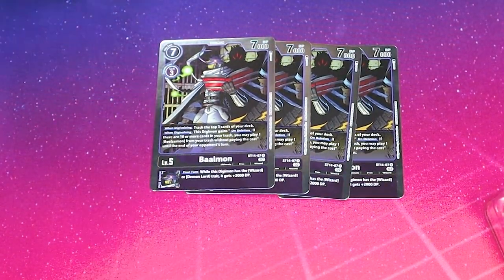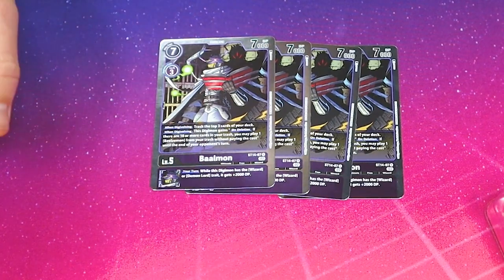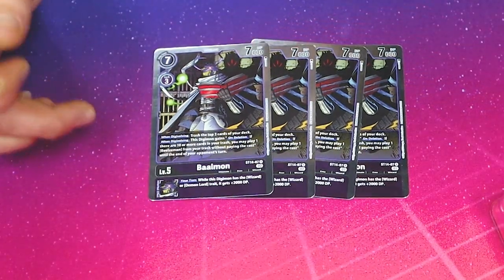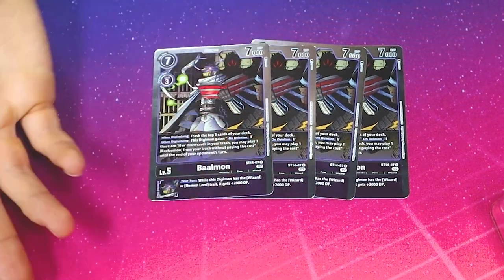Baalmon is the guy you want to hold onto. Its ability is: when Digivolving, trash the top 3 cards of your deck. When Digivolving, this also gains the ability on deletion — if there are 10 or more cards in your trash, you can play one Beelzamon from your trash for free, and it has that ability until the end of your opponent's turn. So if this gets killed, it's pretty good.